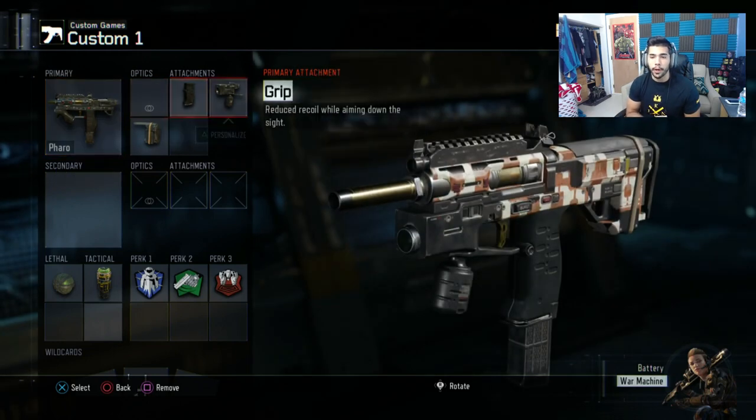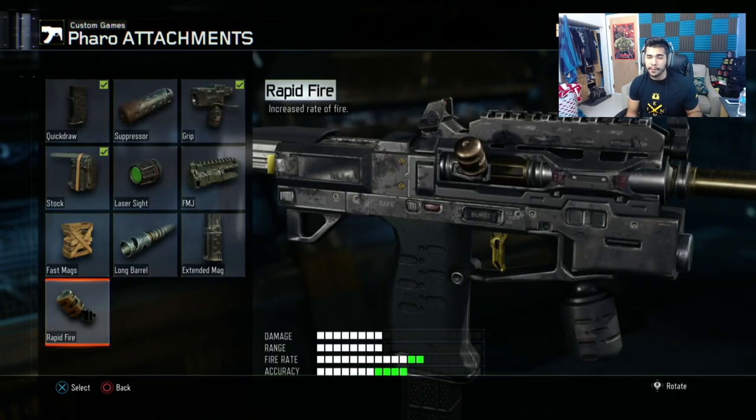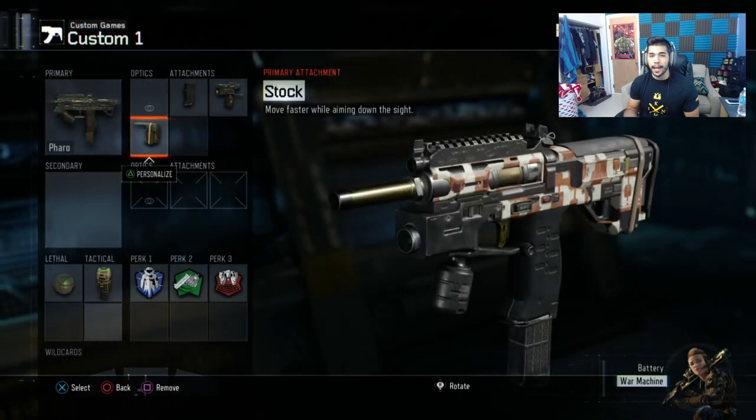For my second class, I have a Pharaoh with quick draw, grip, and stock. Why do I use stock? People are most likely gonna be banning rapid fire since it's not really that competitive — I understand, rapid fire on the Pharaoh is actually pretty sweet. With stock on the subs, it's like playing the Razorback beta; you stock so fast, it's like using a Black Ops 2 AR stock.